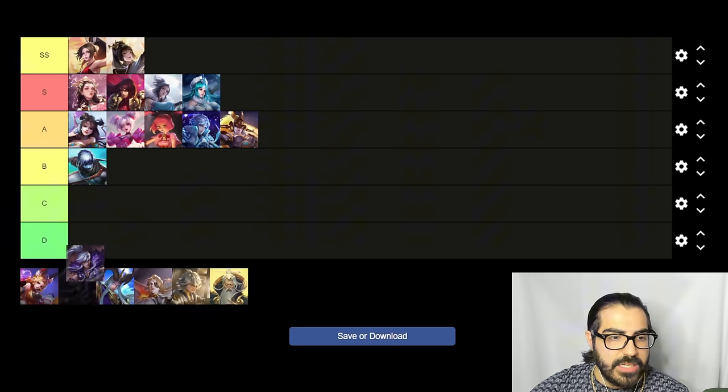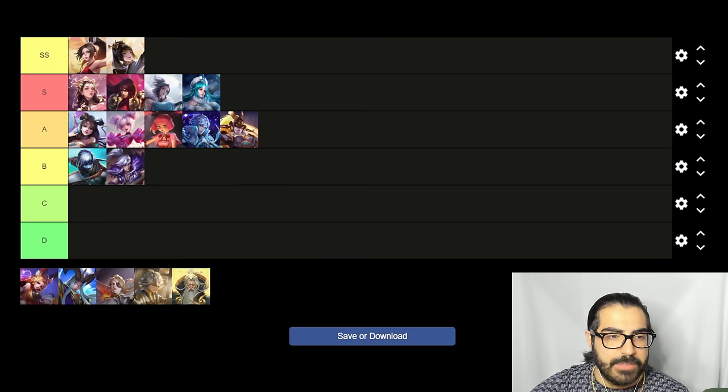Dr. Bion is B tier — he's just a heal machine like Kayan; you just build anti-heal and he's done. Gao is B tier and pretty good into Ganon Mo.